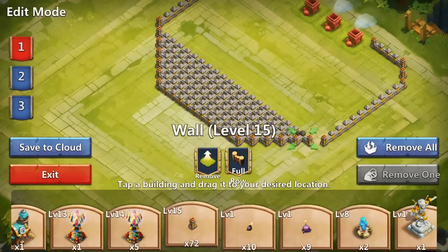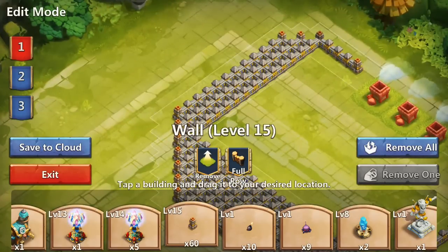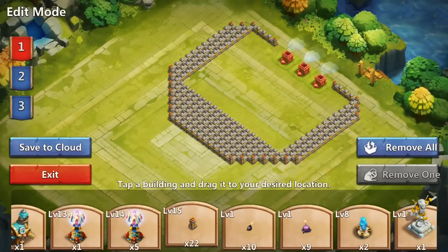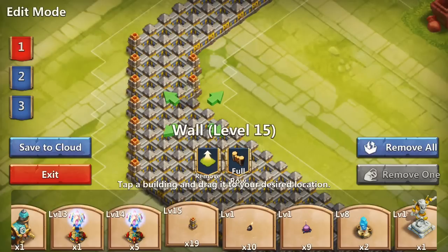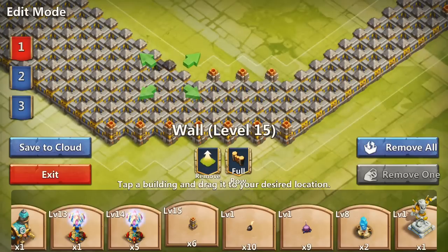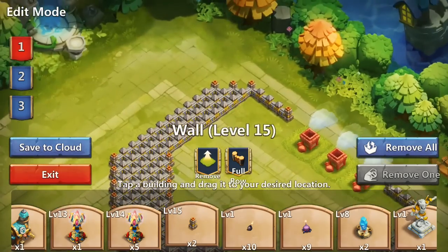On the sides we want three rows of walls - we have one, so this is two and this is three. Do the same thing on another side: one, two, and three. So overall the base should look like this so far. Now in this corner we want four corner walls inside - one, two, three, there we go, and four. Repeat the same thing on another side: two corner walls, three corner walls, and four corner walls.